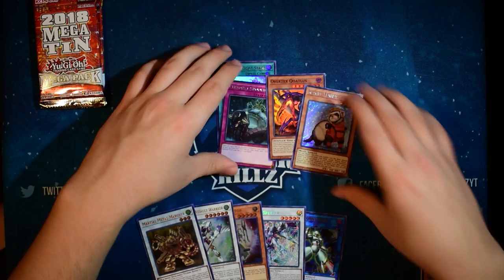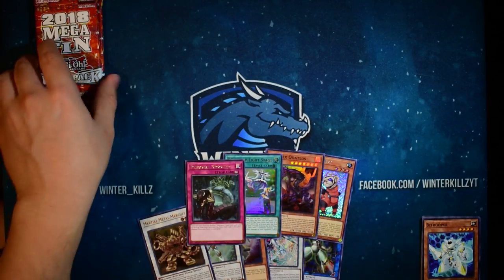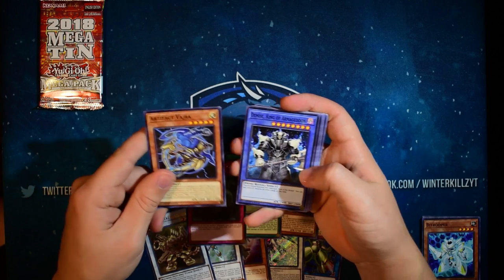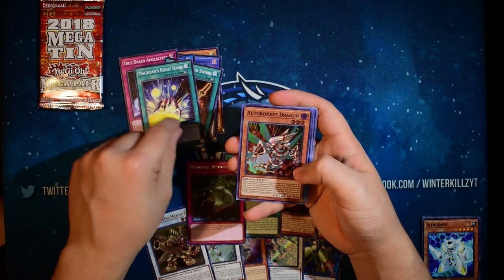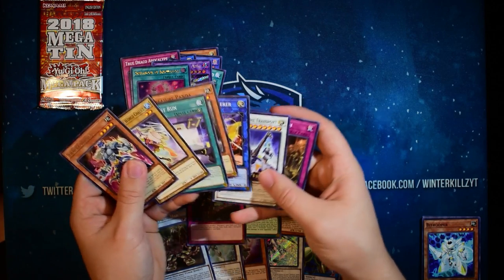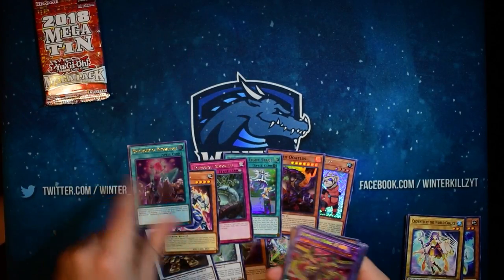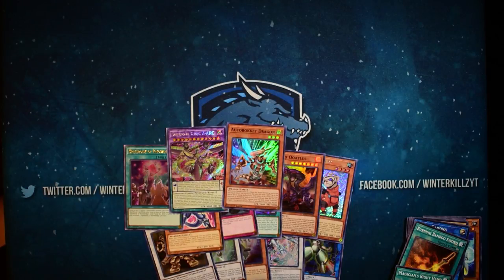I've been getting plagued by Trickstar cards for the longest time. We did our box opening of Battles of Legends: Revenge and pulled two Reincarnation — it was just terrible. Actually I don't think I uploaded that opening, which is good because it was just trash — absolute garbage. We pulled: Demise, Secure Gardener, True Draco Apocalypse, Burning Bamboo Sword, Magician's Right Hand, Auto Rocket Dragon, Supreme King Ziar, and our secret rare was Spellbook of Knowledge. Some Goki stuff — maybe if I get enough Goki stuff I'll throw together a Goki build before it gets hit.